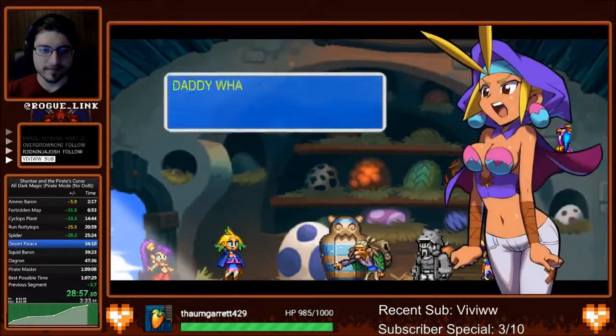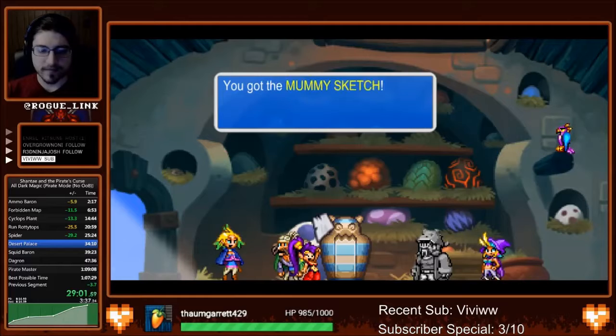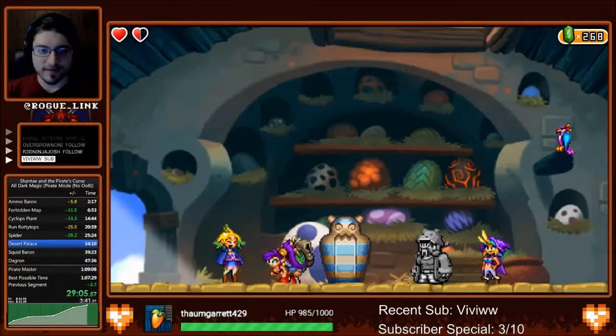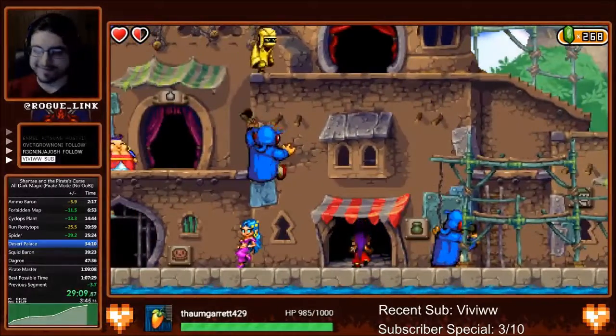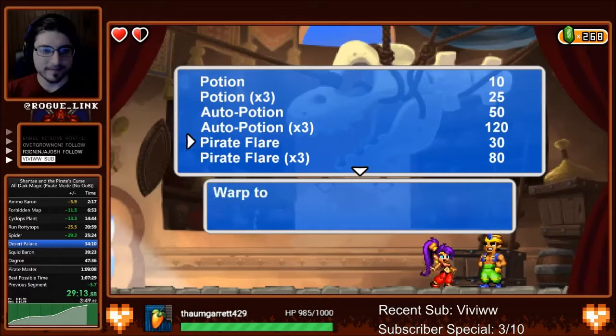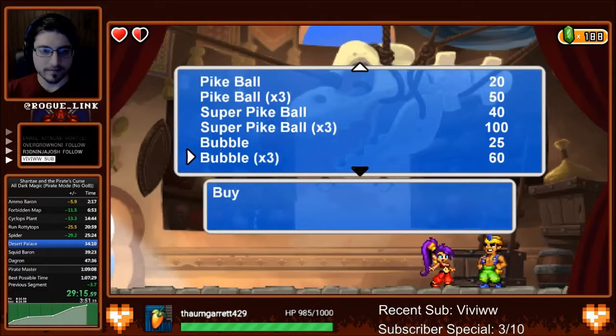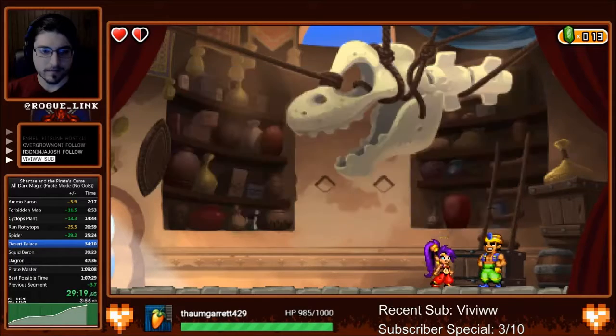Also, RIP Joe — he will come into play later. We're getting our second mummy sketch and going through that shopping trip: we're now at zero pirate flares so we buy a set of three, a super monster milk, shampoo, and conditioner.